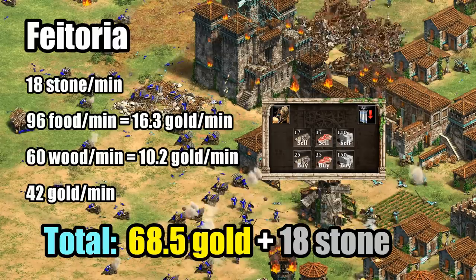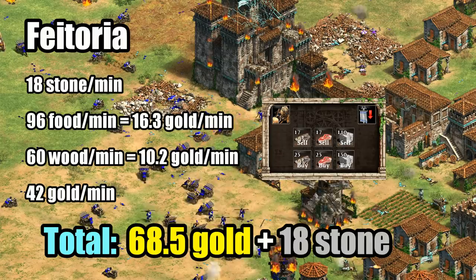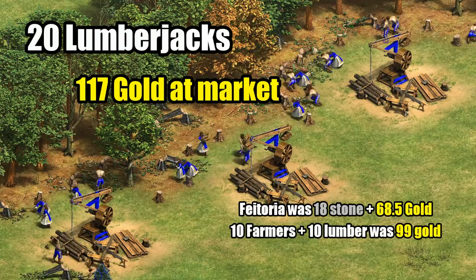Converting the food and wood output to gold and adding that on, each Feitoria generates around 68 or 69 gold per minute after using the market. We have the issue of the stone cost again and how we want to value the 18 stone per minute. Going back to our 10 lumberjacks and farmers making a theoretical maximum of 99 gold per minute, and our 20 lumberjacks making up to 117 gold per minute, the Feitoria doesn't jump out as a quick way to make gold.